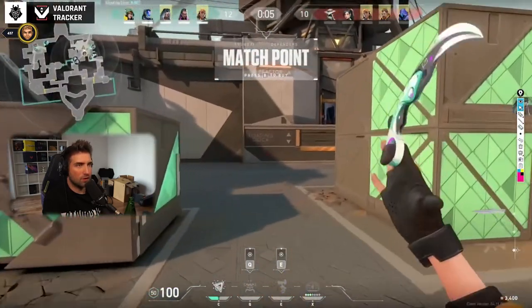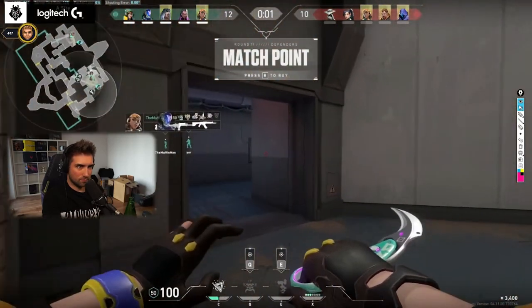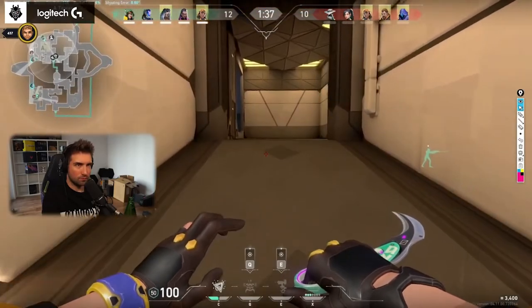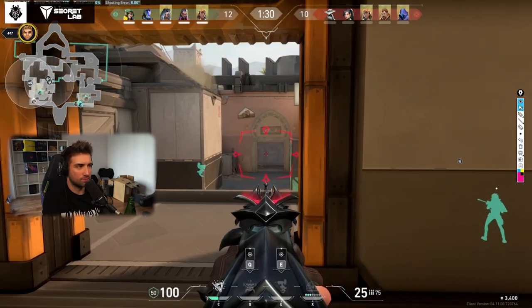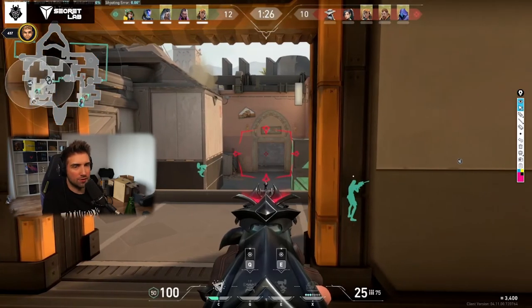Okay, decent setup — I like this. Turret on the boxes as well, I like this. It alerts you when someone exits showers. You can hold here and swing when the turret starts shooting — I like this.